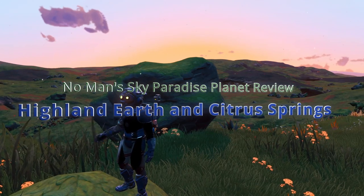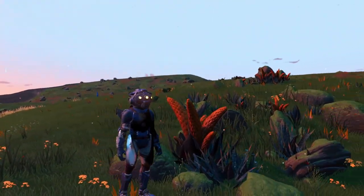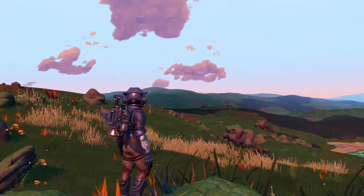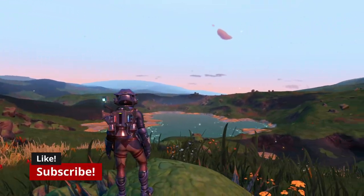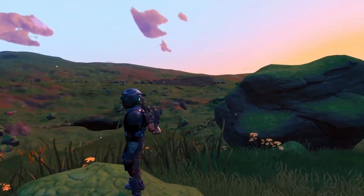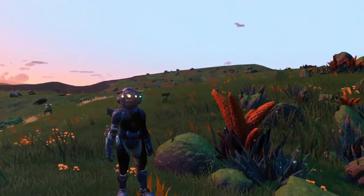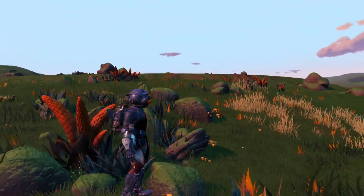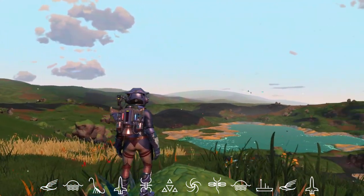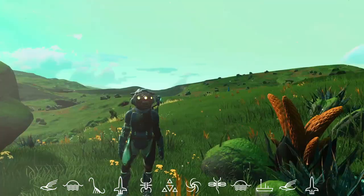Welcome, fellow travelers. Mod Maven here, happy to bring you this review of two paradise planets in the same system. We're in the Euclid galaxy in a Corvax tier-three economy. Our first planet is very earth-like with grassy highlands, and our second sports citrusy colors — yellow, green, and orange. We'll check out both, look at ships and other planets, S-class upgrades at the space station, and finish with a vibe score. Glyphs will be shown throughout.